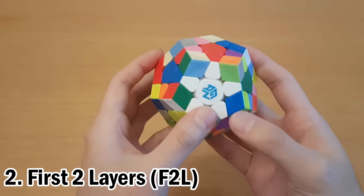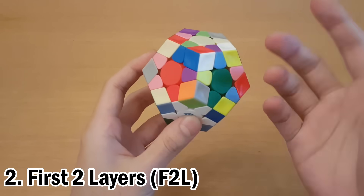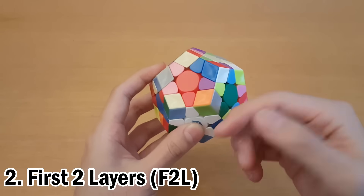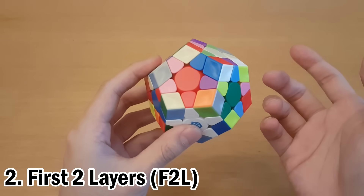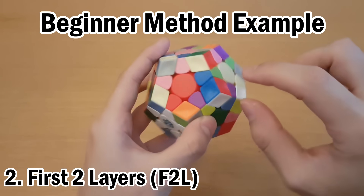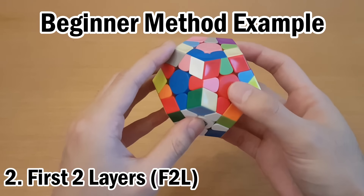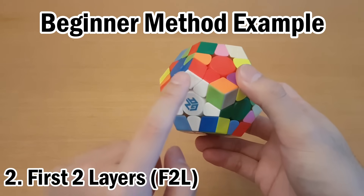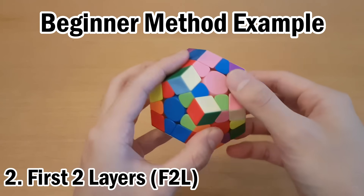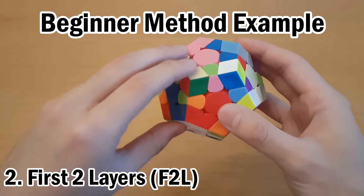Once we have the star, we'll look for white corner pieces, such as this one. This one's white, blue, and red, so if you use the beginner method, you can insert this right now. And if you use F2L, you can find its edge piece and insert them together. With the beginner method, we would solve all of white first — bring this above blue and red like this, and then insert it however you normally do. You can continue doing all the corners, or you could find the blue-red edge and insert this how you would in the beginner method, which could look like this.